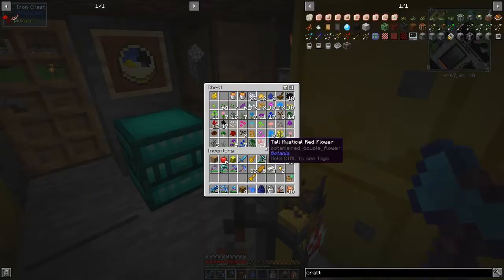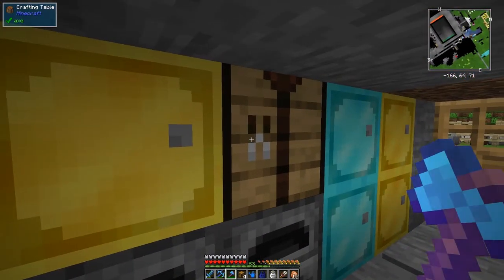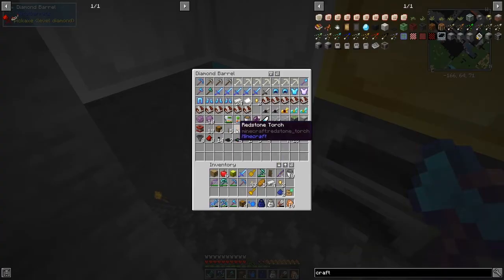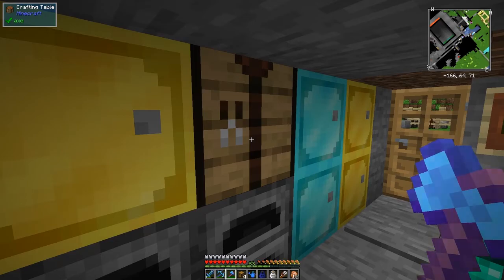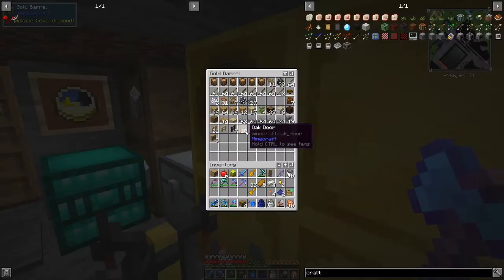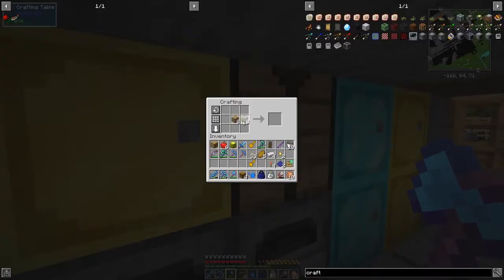I just happened to have two blue dye prepared - that wasn't planned! We need four torches, and I've got six. We need four crafting tables. Let's craft these up. So those are the bits we need. I'll do the tier one first - make the machine frame, then crafting tier one, and then the tier two. Tier three is the same as it happens.